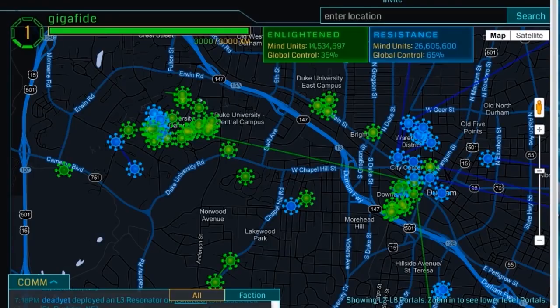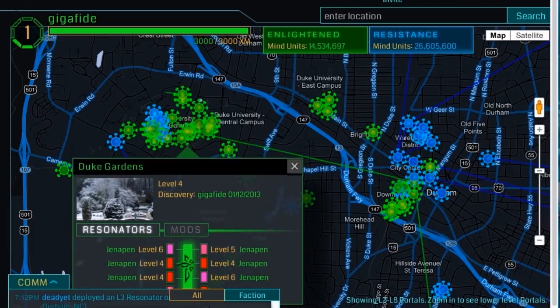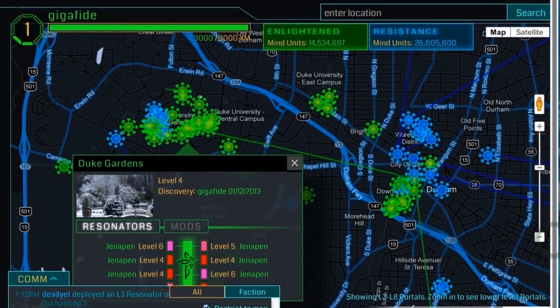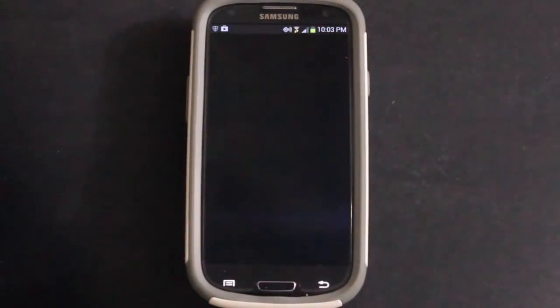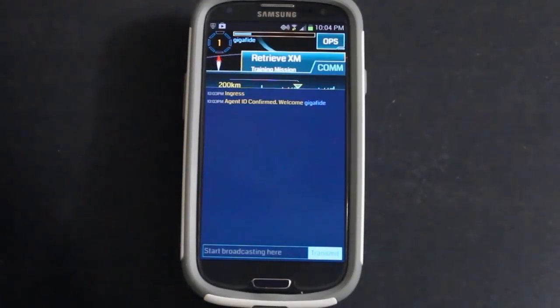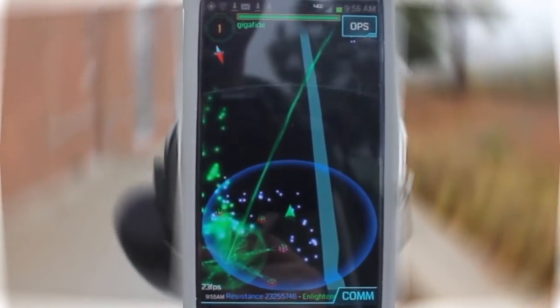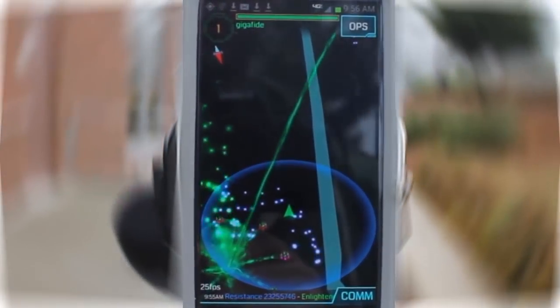But how do you know which portals are in your area? Well, there are two ways. The first is through the Ingress Intel webpage, which shows the location and status of portals in your area and who controls them. This webpage also presents a means of comm access, a way to communicate with others on your team. Clicking on a portal will tell you more about it and how well it's protected. But this site is only informative — you can't really play the game from here. For that, you need to download the Ingress Scanner app from the Android App Store. This allows you to deploy, defend, hack, and attack portals, also giving you comm access. The game is essentially an overlay of Google Maps and uses GPS to determine your position, showing you whether or not you're near a portal or exotic matter.